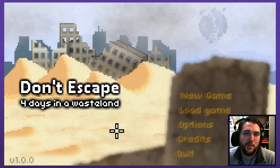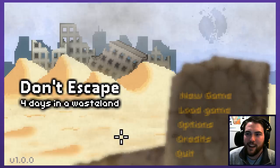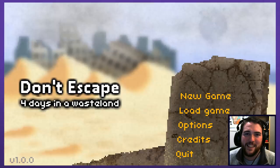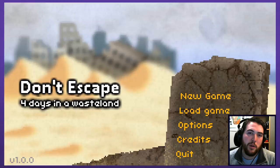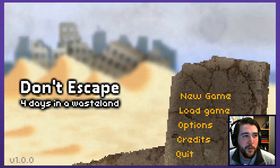Hey guys, my name is Graham and welcome to Don't Escape 4: Days in a Wasteland, which is a very clever workaround for the fact that this is the fourth game in the series. The first three being free online flash games, but now because they've worked it in as a subtitle, it's not readily off-putting to people who don't know there were three games before it. The general premise is that these games play out like a point-and-click adventure game mixed with an opposite, reverse escape room.